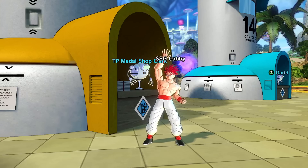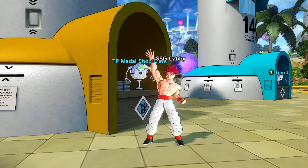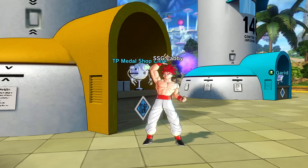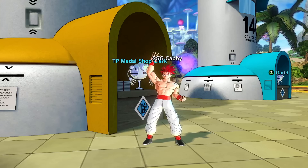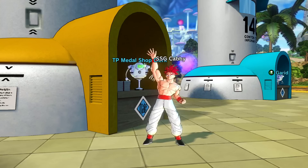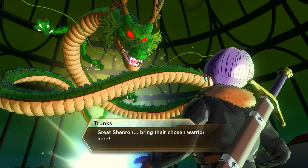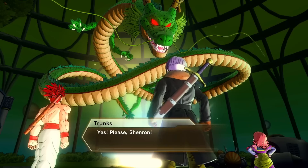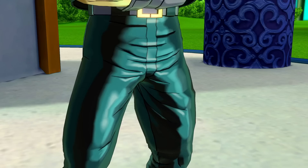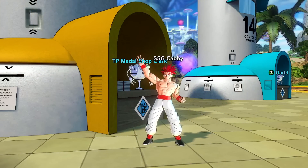Now, this update is a bit different in terms of how it works when you load up the game. Usually when we get a DLC update and load the game for the first time, we get description boxes and little pop-up windows letting us know what's going on. This time around we did not get that. Instead, when you log in you'll get a little cutscene with Shenron, Trunks, and the Supreme Kai of Time, where Trunks is asking for the Conton City Hero Vote characters to come to Conton City.